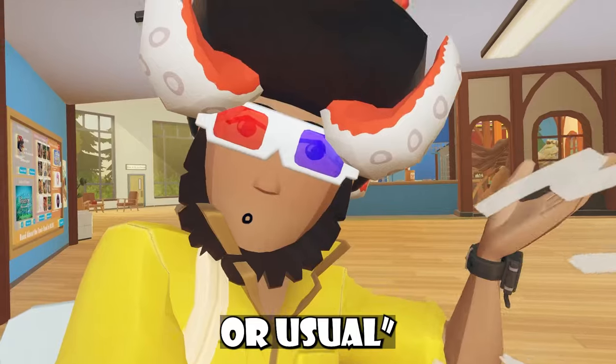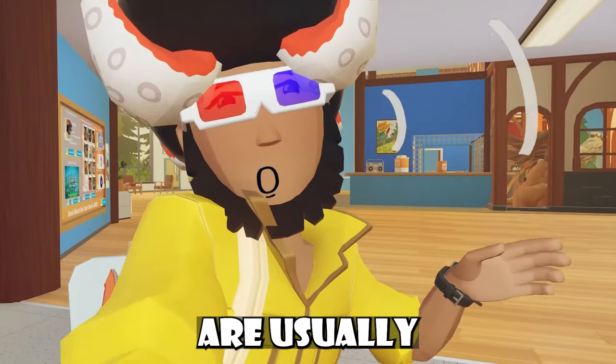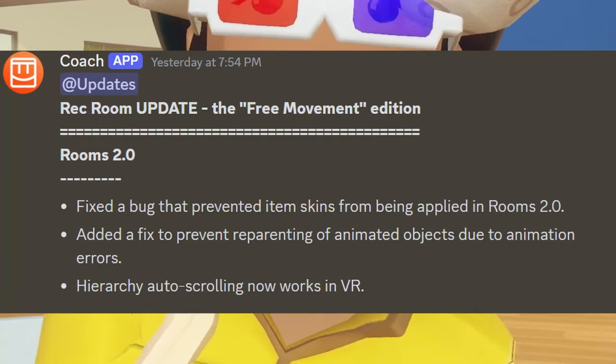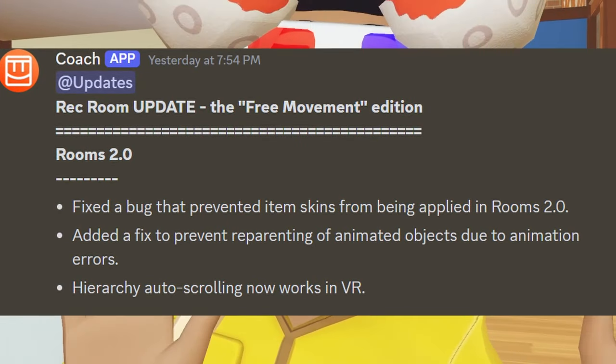The usual time for Rec Room updates is Monday at 8 p.m. PST, and we received our update around that time. It's titled the 'Free Movement Edition.'